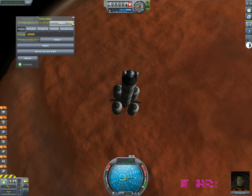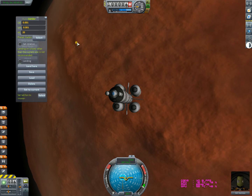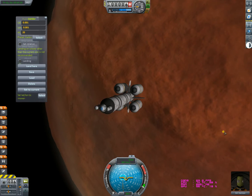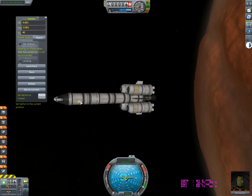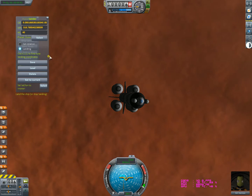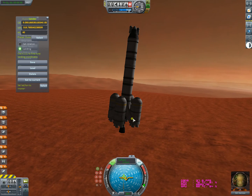Now let's land using HyperEdit — go to the ship lander. Set the altitude — when you have enough ship length, go to about 40 meters from the ground. Hit Set Current to set the landing location, then go to landing. We land here — let's see what we get.